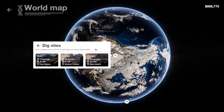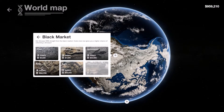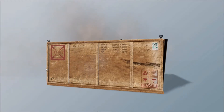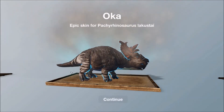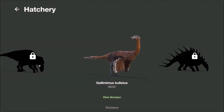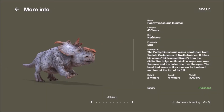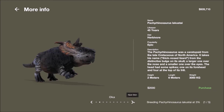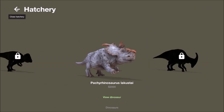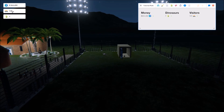We go through the process of finding fossils. I managed to dig up the Pachyrhinosaurus, so that's the next one I'm going to hatch. It's an epic dinosaur, which means it's going to draw in a lot more visitors. The first baby Pachyrhinosaurus is coming out, and you can see that my visitor total has increased to 147.